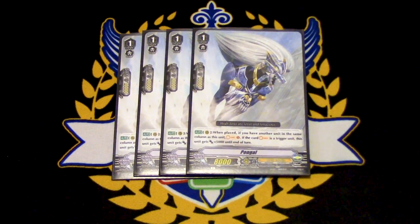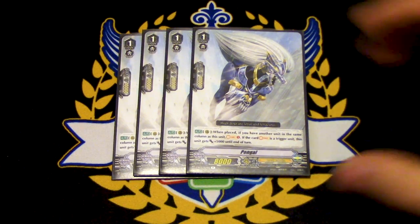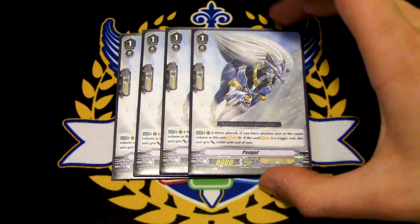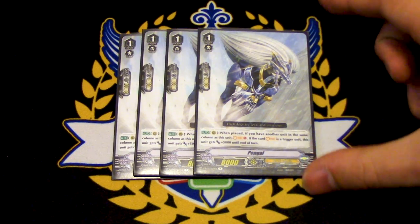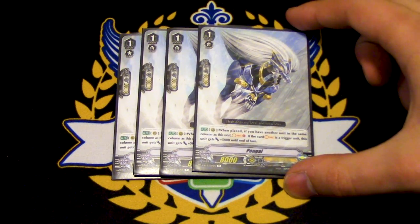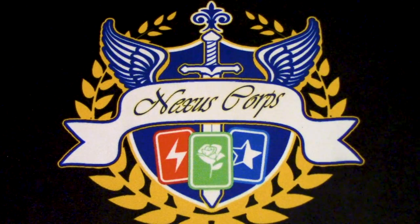Next for grade ones is Pongol. When placed, if you have another unit in the same clan, you soul charge. And if the soul charged card was a trigger, you get 5k. You're obviously calling this out with Akane, but the skill also works if you don't call it with Akane. Getting soul early is great, and if you soul charge a trigger, it gets power — a little bonus. You've got to run four Pongol if you're running four Akane.